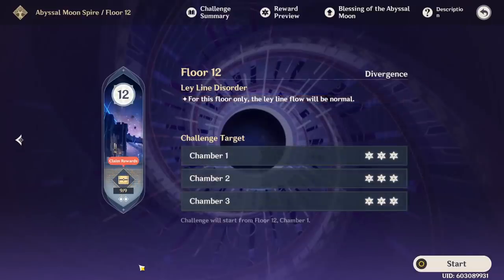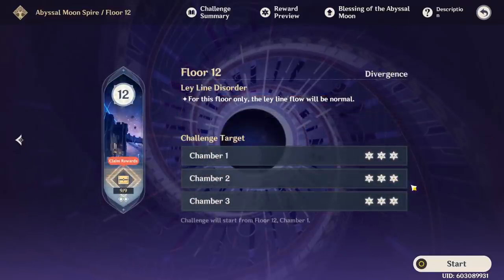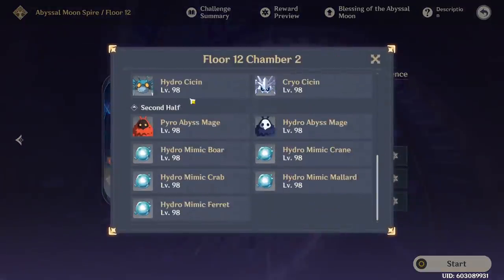Before we move on, I want to remind you guys that 12-2 can destroy you super fast, especially the second half. I would highly recommend having a shield — Zhongli if you have him, if not Diona the free 4-star can also work wonders in the second half of 12-2 on your second team, so that you don't die instantly.